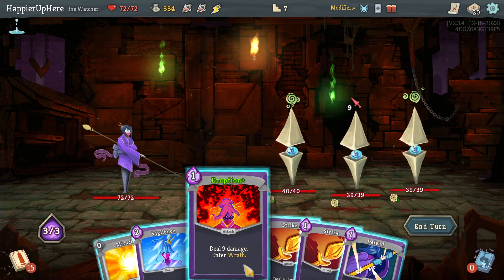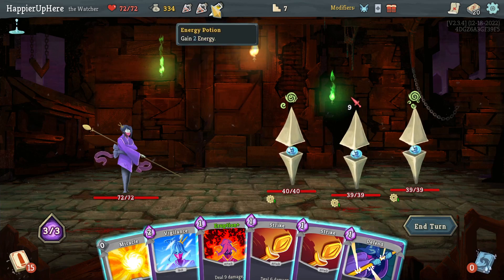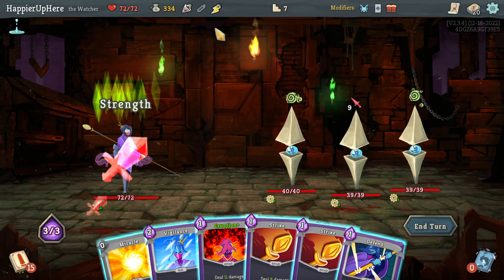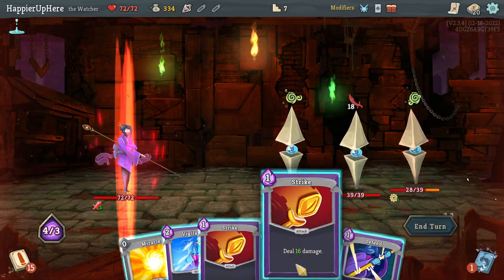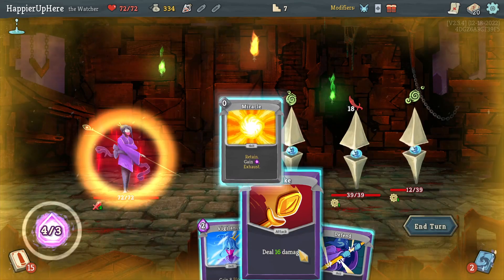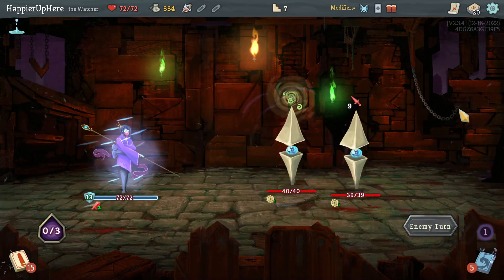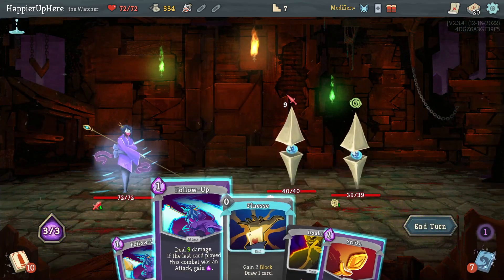I have to do Vigilance and Defend. Let me drink the Strength Potion and the Energy Potion, then do something like Eruption, Strike. I should kill with the other Strike — Miracle, kill the backliner with Strike, then Vigilance, Defend.